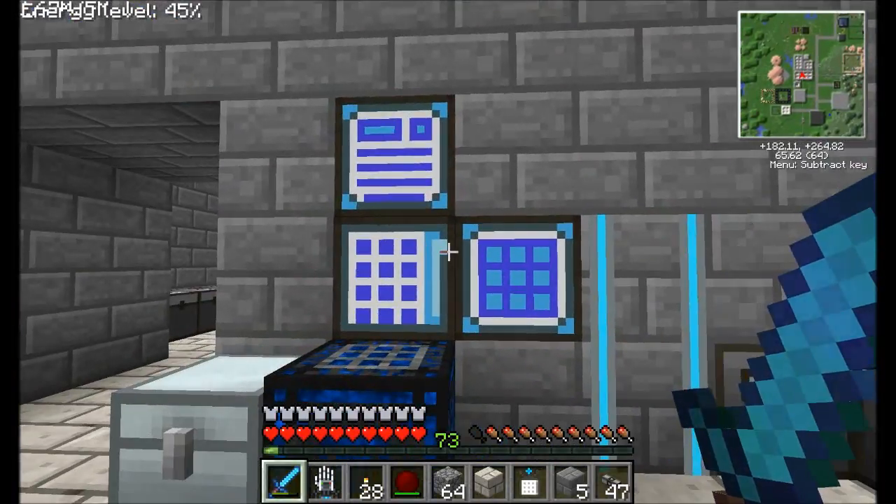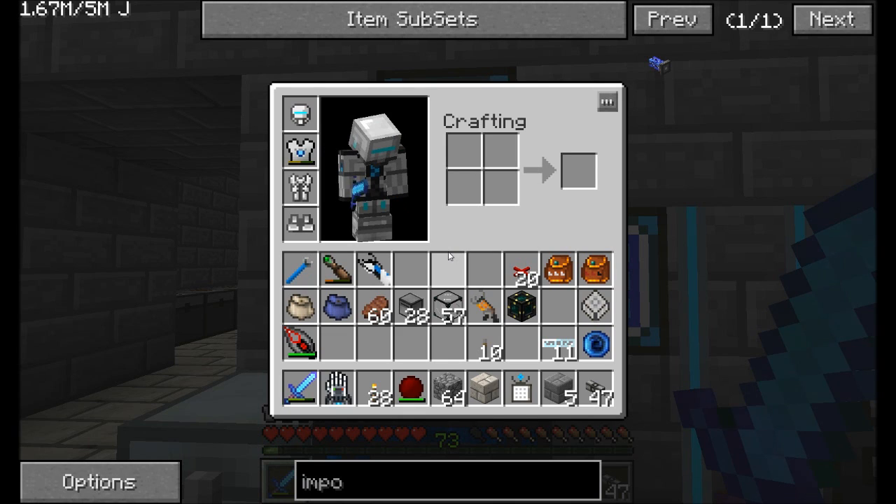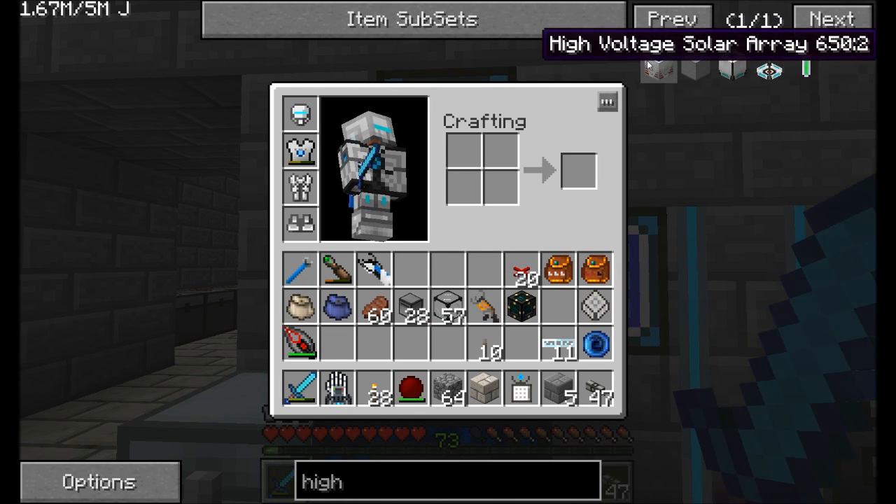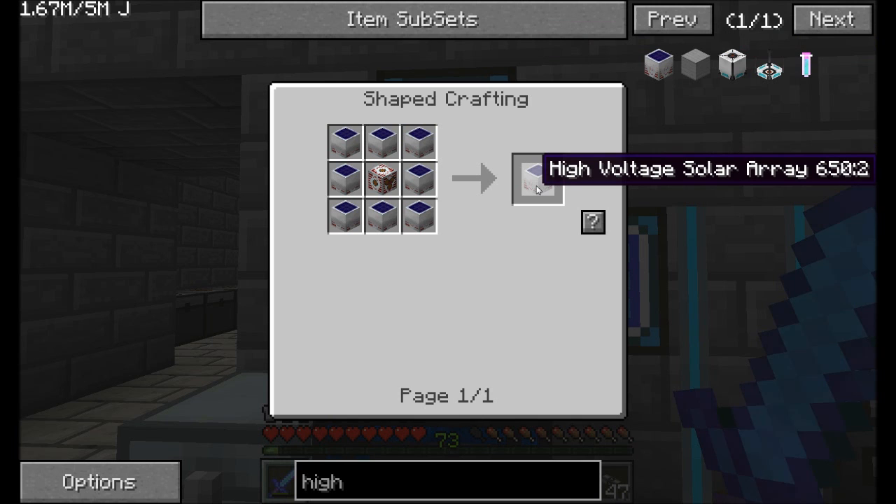Why did I want to go through all that trouble? Well, I want to craft something that's pretty expensive. I want to show you guys how to make a high voltage solar array. These guys are insanely expensive, but it's most definitely going to be useful for us. It requires 512 low voltage solar or basic solar arrays — just solar panels from IndustrialCraft. The reason I'm doing this is because we've got an eternal day age out there, and I want to power a lot of the stuff going on with solar power.